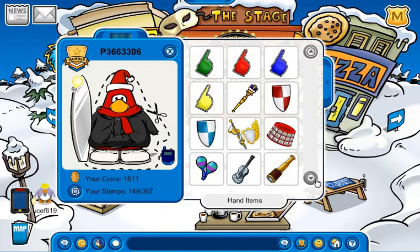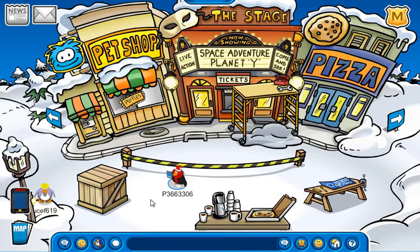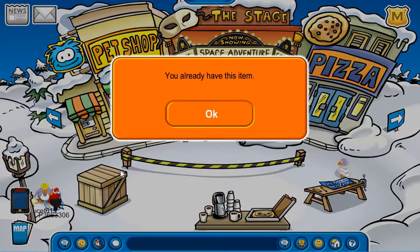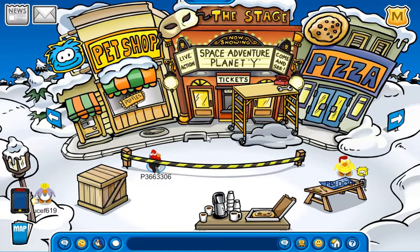Okay, let's find it — and gotcha! So yeah, that's beautiful. Wow. The new pin is also located here at the Plaza. I'll throw a snowball here and it's the light bulb pin. I already have the item. I'll show you today the new stage just released yesterday — the Space Adventure Planet Y.